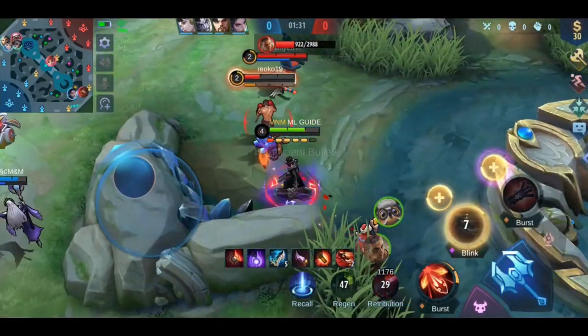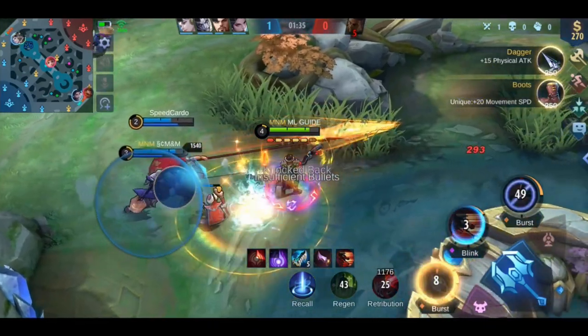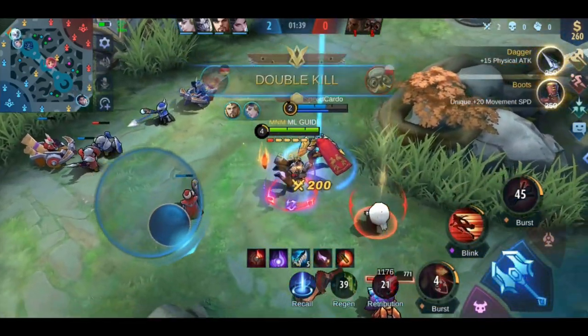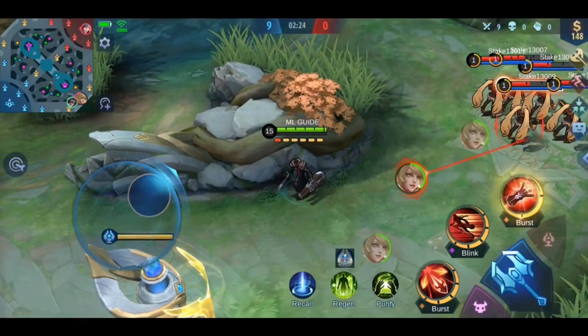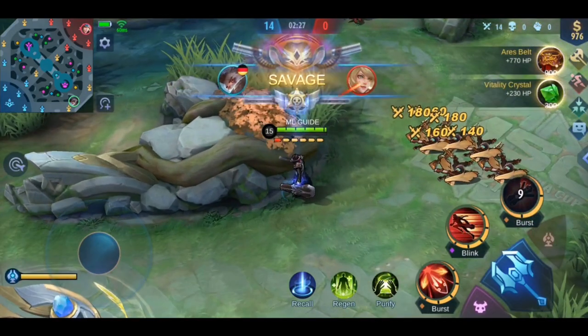Last is his ultimate. Granger shoots 3 super bullets into the direction you are aiming and they explode when hitting an enemy hero. You can damage multiple heroes with it and slow them down. While shooting, he rolls into the direction you are moving. When you roll against a thick wall, you can shoot the bullets faster. You can also go through thin walls.